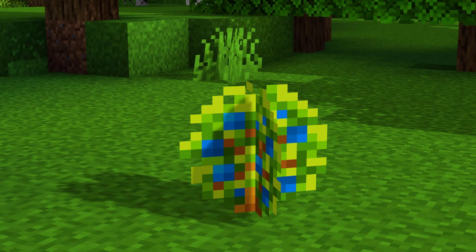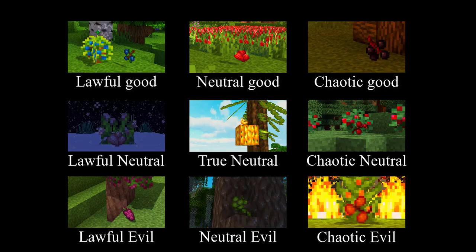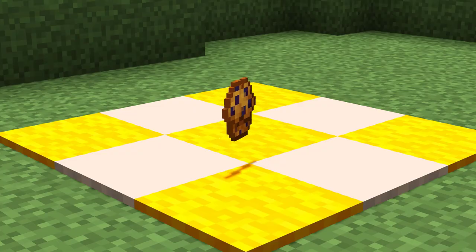The second berry added in by Druidcraft is the blueberry, a new, less aggressive variety of berry found in the plains and forest. Their alignment is lawful good. Also, they can be used in muffins.